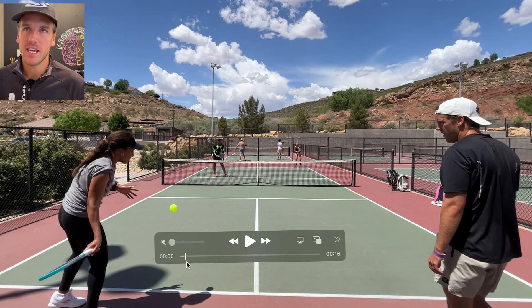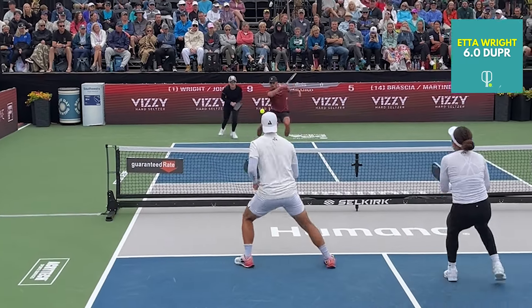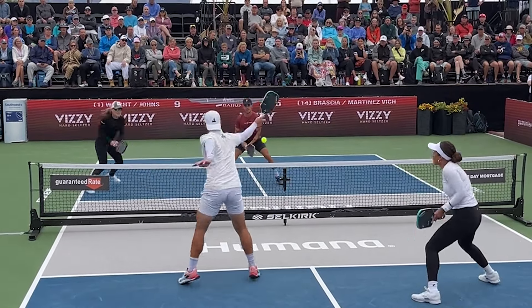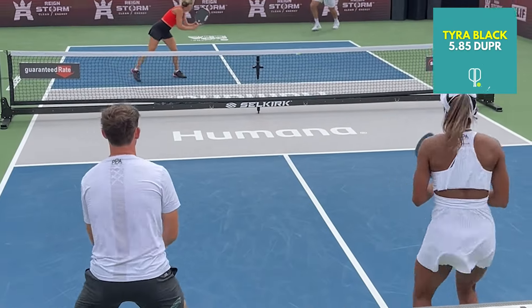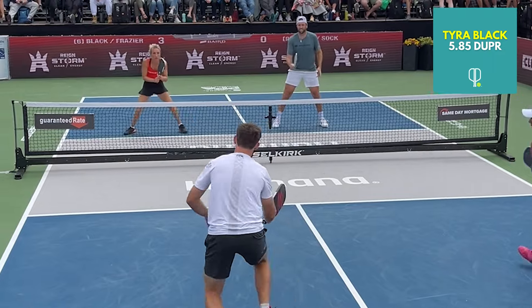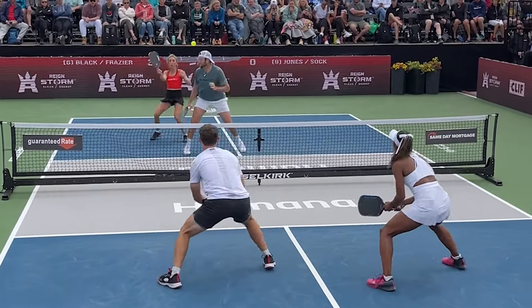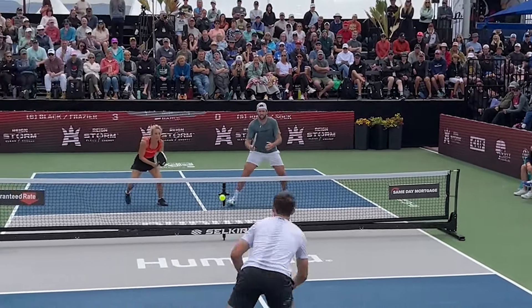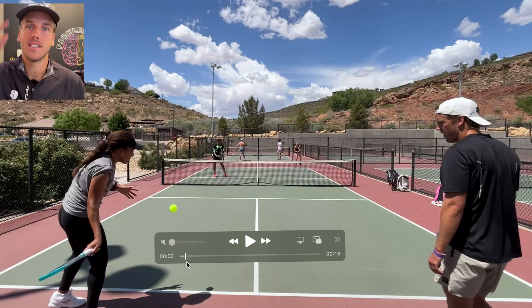Before we jump into it, just so you know who everybody is: I'm Austin over here on the right, we have Etta right to my left on the near side, far side left is Hurricane Tyra Black, and far side right is Elise Jones.